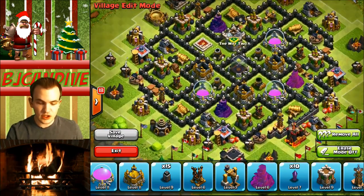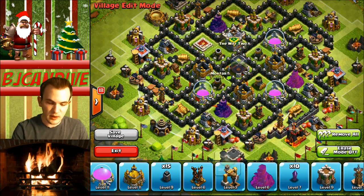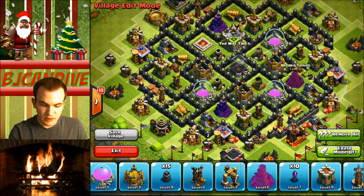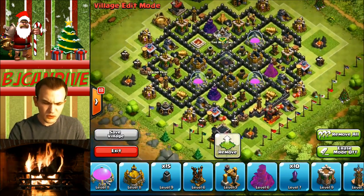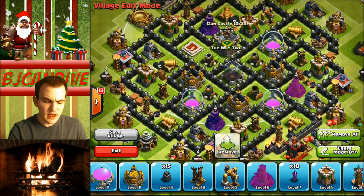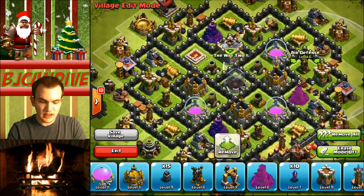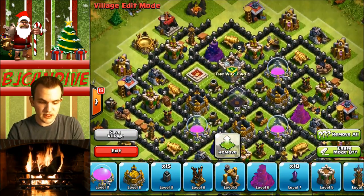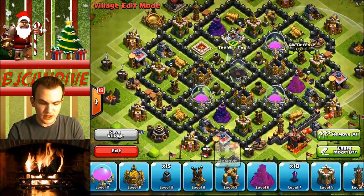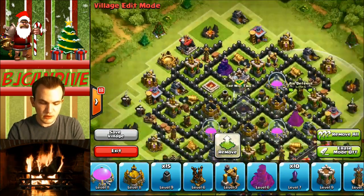Your storages are pretty protected. The one thing I really love about this base is the mortar layout — the mortars stretch all the way around the base. Your wizard towers have pretty good coverage. The only side that's really lacking is that left side, but you're still going to have a bunch of traps and everything for them to get through. So really solid Town Hall Level 8 base. The clan castle — I don't like the location of. The air defense is pretty good. You might want to shift some air bombs up to the top, just because your air defenses aren't reaching to all corners, so some air bombs up here would probably be best.